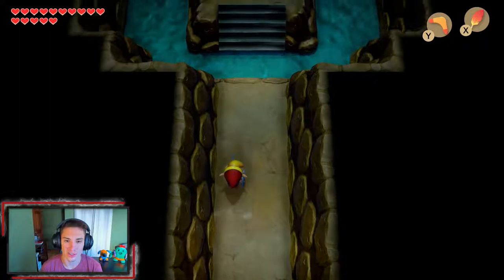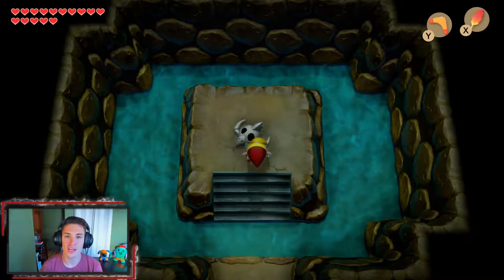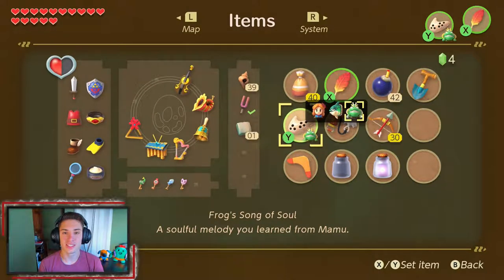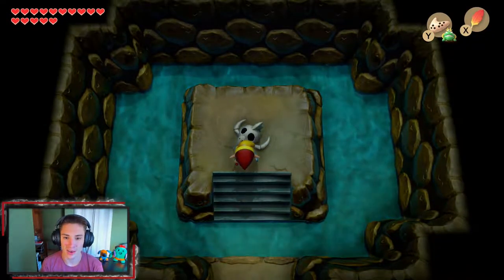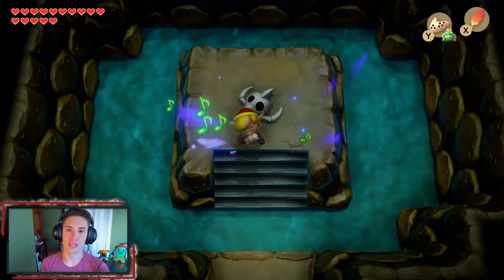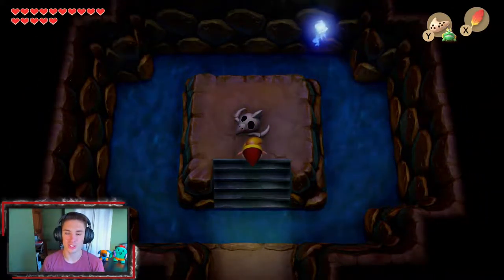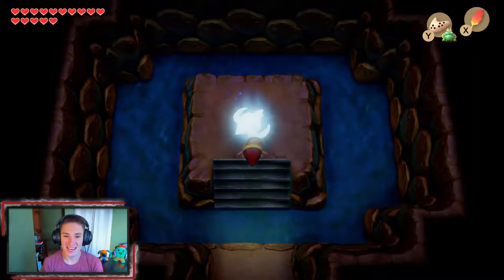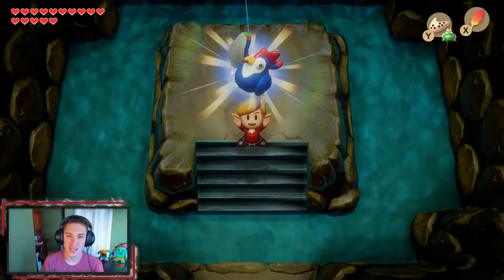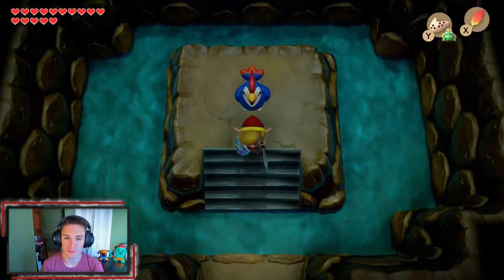We go down into the secret tunnel and find this skull — a dead animal-looking thing. Remembering the Song of Soul we just got, which revives dead things and makes people feel more alive, we bring out the ocarina and play it. A spirit starts flying down from the sky playing a cool tune, lands inside the dead carcass, lights it up, and it turns into a rooster. The rooster has recovered and seems very friendly — he follows us now and is going to help us on our adventure.